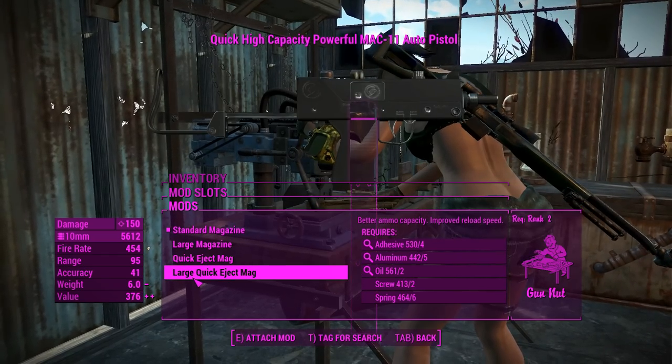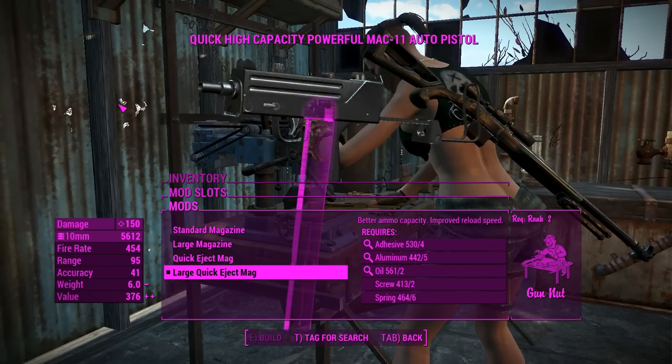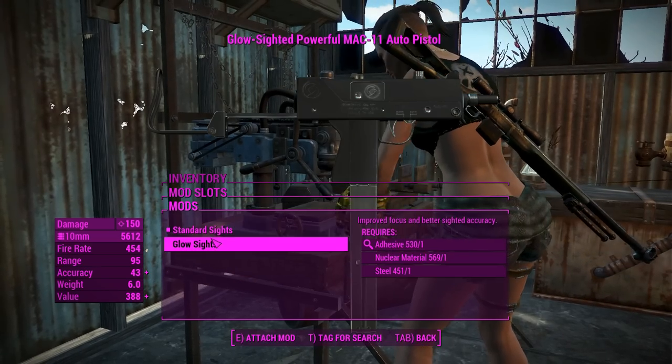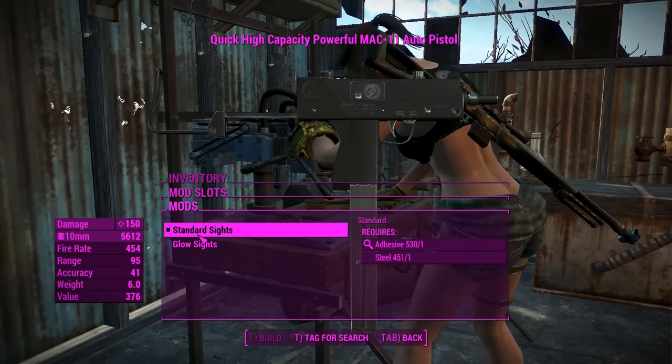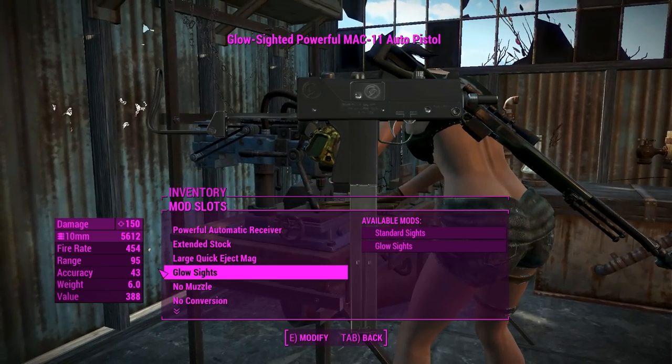Next up, we've got the magazines. The large quick-eject mag is obviously the best one for that, since we'll be running through our ammo very quickly. For the sights, we've got standard or glowies — we'll attach the glowies because that'll give us a little bit more accuracy.